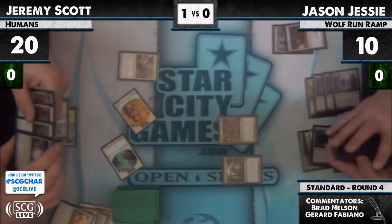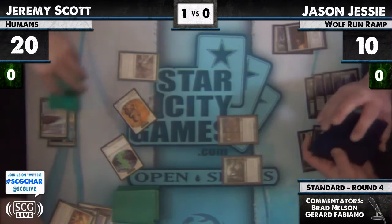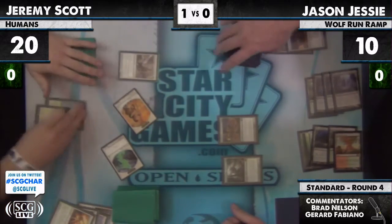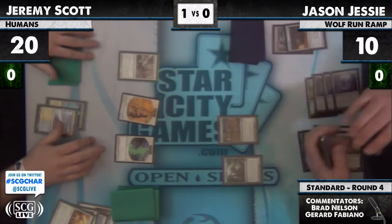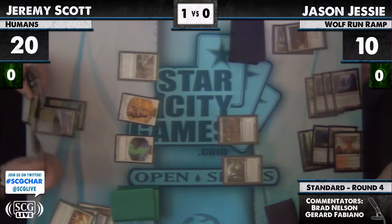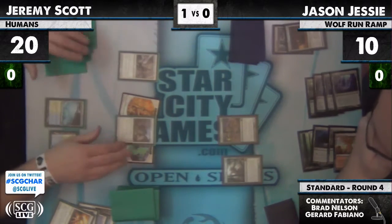It looks like Jeremy's in trouble this game. Do you think Spellskite is really that good? I mean it stops the Wolf Run, but is that what he wants to be doing? Yeah, he boarded it in — it stops Wolf Run, but I don't think it's a great card overall. Does it stop anything else? I guess it stops the Huntmaster. I still don't think it's that good. Jeremy's trying to be as aggressive as possible on the draw.